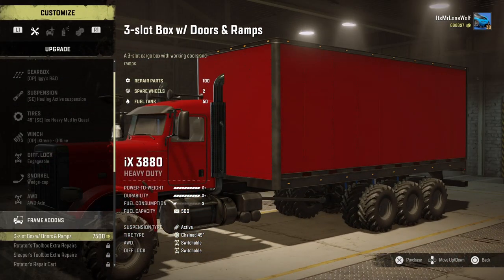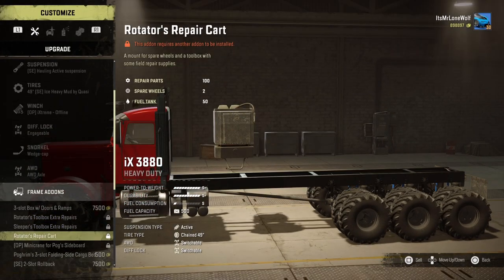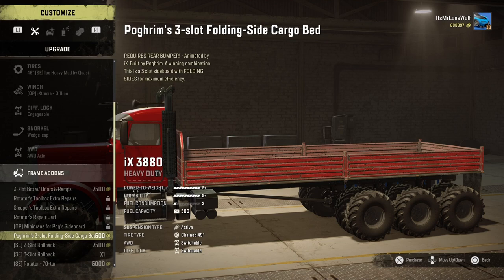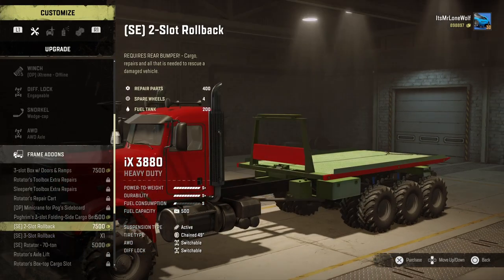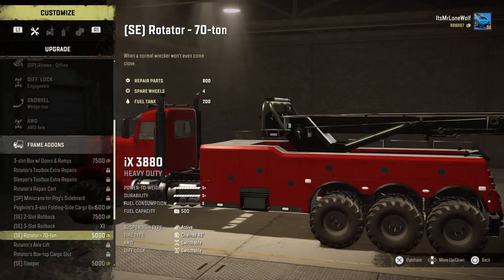For all-wheel drive, I've gone for the all-wheel-drive upgrade — it does come as just rear-wheel drive when you buy it. Next up is all the different frame add-ons. There's quite a lot to choose from: a side board that's three slot, a two slot, and a three slot rollback which is pretty cool. I've only used the three slot one but I'm sure the two slot is basically the same.